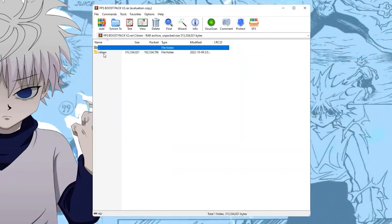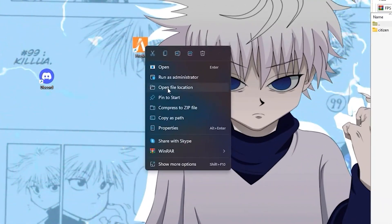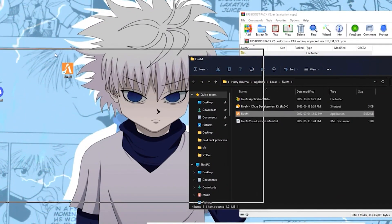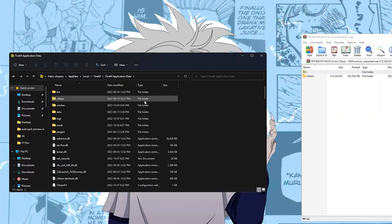Once you download it, open the file. Once you open up the FPS boost pack, right click on your 5M application and open up file location. Move it to your left hand side and open up your 5M application data.